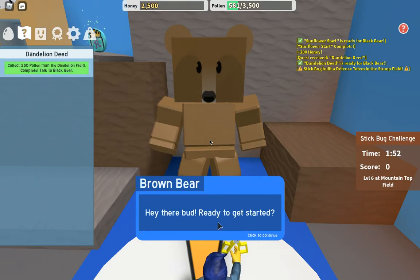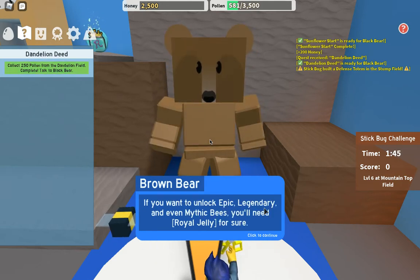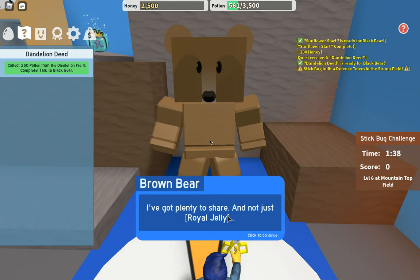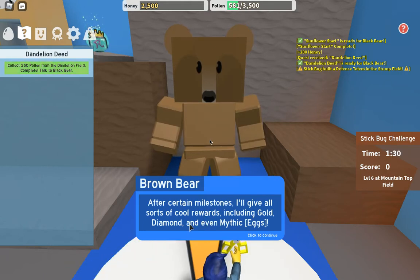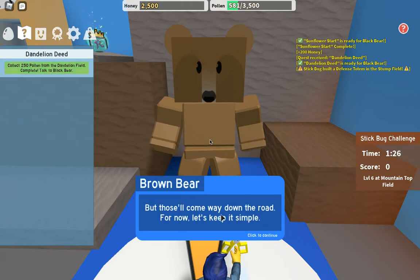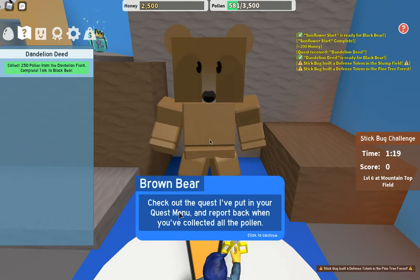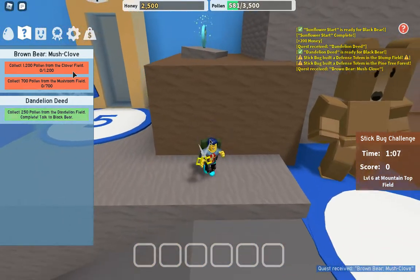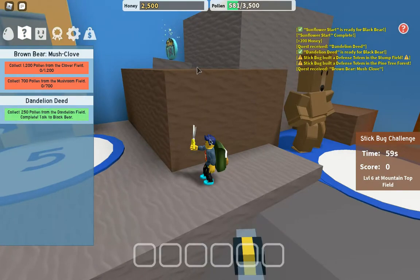Brown Bear says: 'The road to an awesome hive is paved in royal jelly. If you want to unlock epic, legendary, and even mythical bees you need royal jelly. I've got plenty to share - and not just royal jelly. After certain milestones I'll give you cool rewards including gold, diamond, and even mythic eggs.' The quest asks for 1,200 pollen from clover field and 700 pollen from mushroom field. And there's a royal jelly placed up there too.